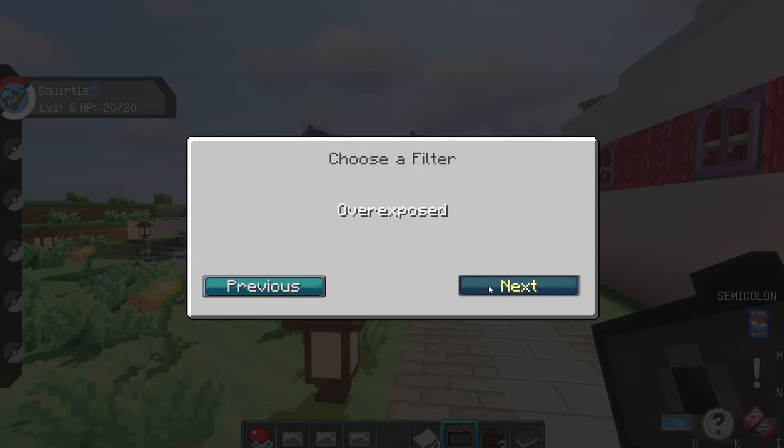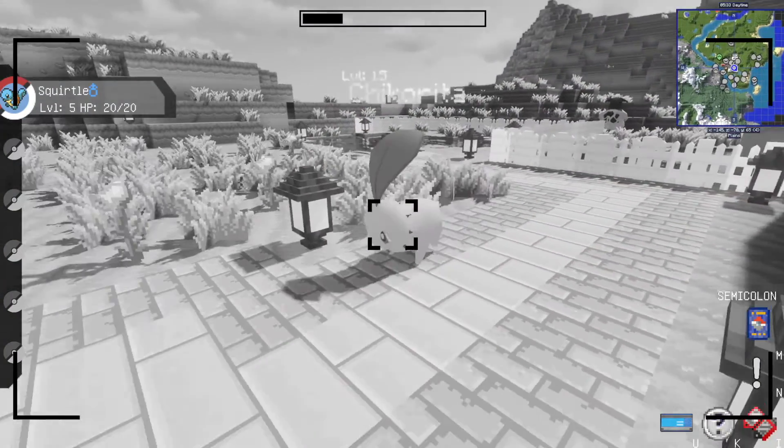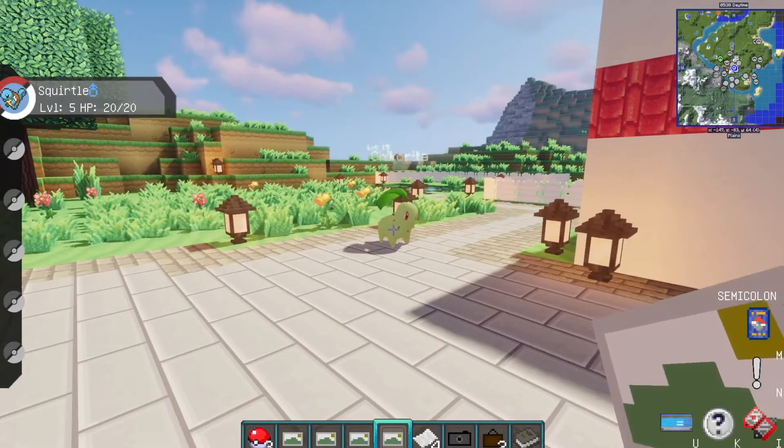Going back to the camera and shift-clicking again, you've got blurry, overexposed, and oversaturated. Let's go to black and white — this one's probably pretty cool. Look at that, you get a little black and white picture. This guy is ramming me — let me take a picture of that. Check him out. Cool, so that's pretty cool.